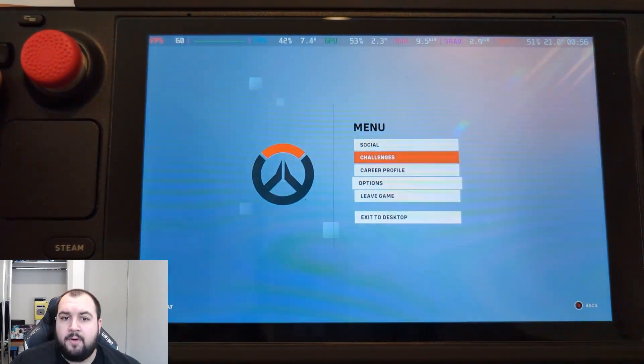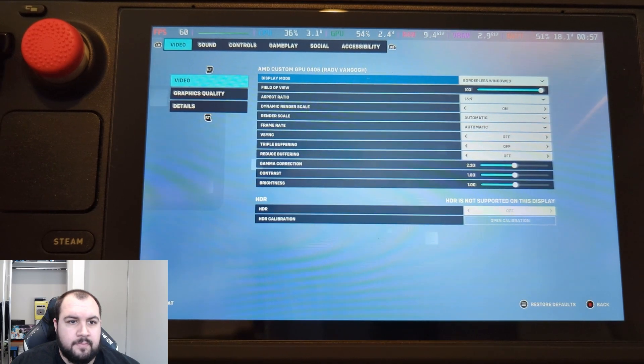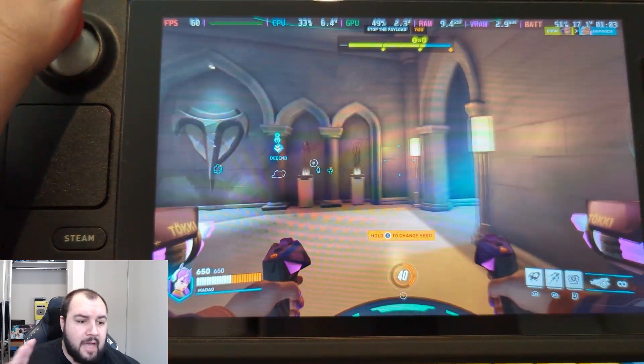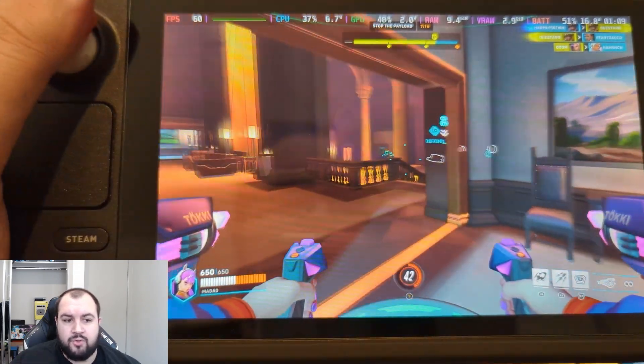Overall, as you can see in the settings, I have set it to low. I have also used borderless window screen, because otherwise when you die, there is a bug where it switches to keyboard.